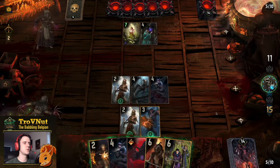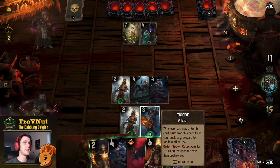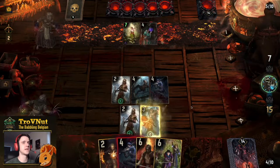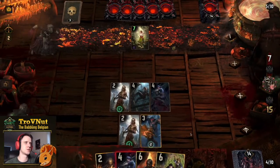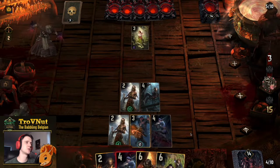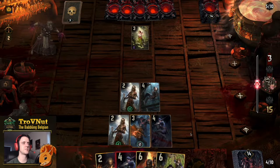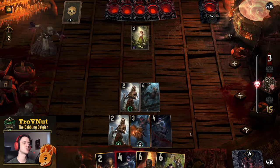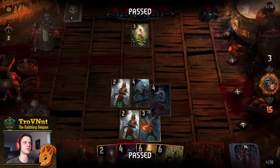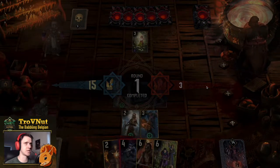We get the Elven Seer now, which means I can use Madoc and then use Red Haze to get rid of the Elven Seer — taking out basically everything our opponent wants to try. I should have probably used the Neophytes now just to get a bit more points. Our opponent is taking their time but they'll have to make a decision soon — either it's going to be a pass or not. And there's the pass.